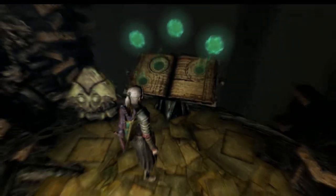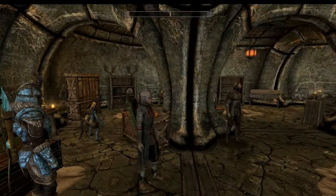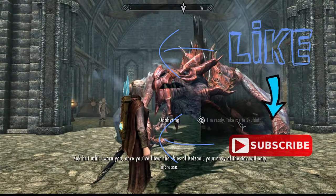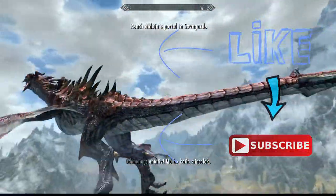To return to Solstheim just read the book again and we're back. That's six of the seven Black Books — I hope you've enjoyed it. If you liked this video please leave a like, leave a comment, and please subscribe. If you'd like to see more videos like this, push the bell next to the subscribe button after you subscribe.